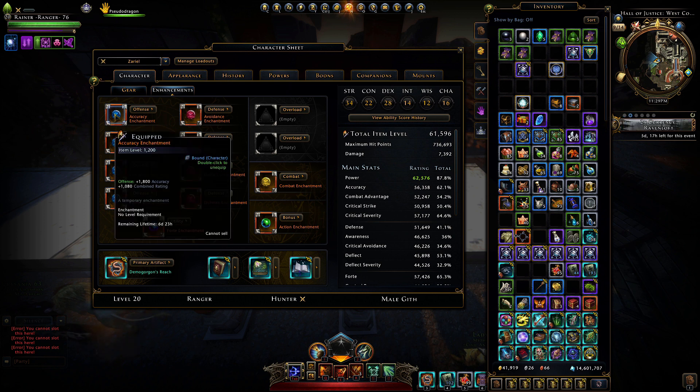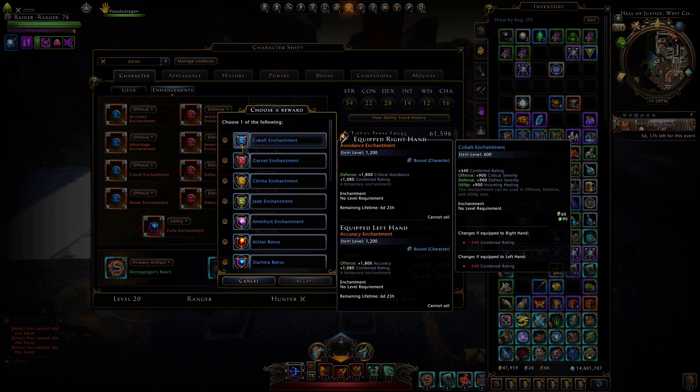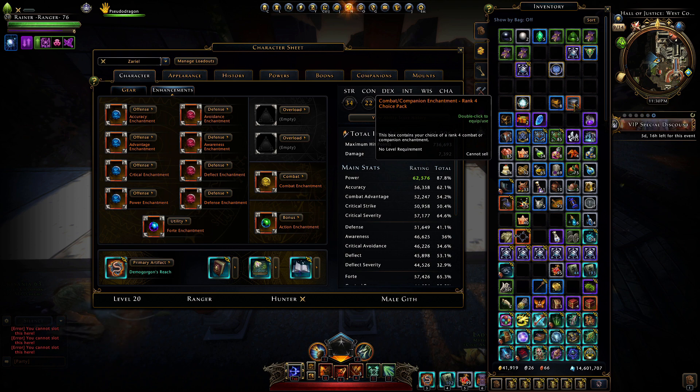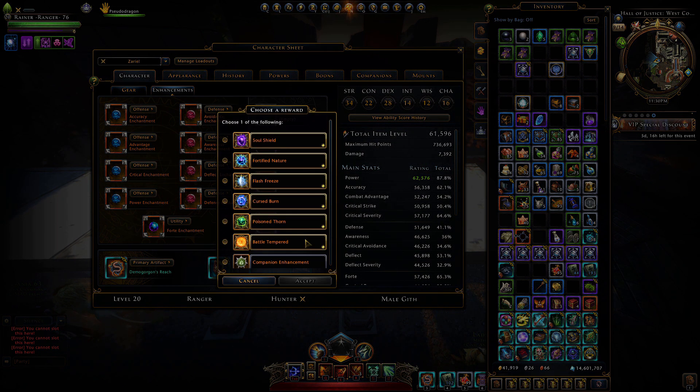Each new enchantment gives 600 item level, which is three times as much as the old rank 15 enchantments at 200 each, and they also cost three times as much in medallions. So it's kind of fair — you just get some extra slots to fill in. The combat and companion enchantment packs contain the new weapon, armor, and companion enchantments.